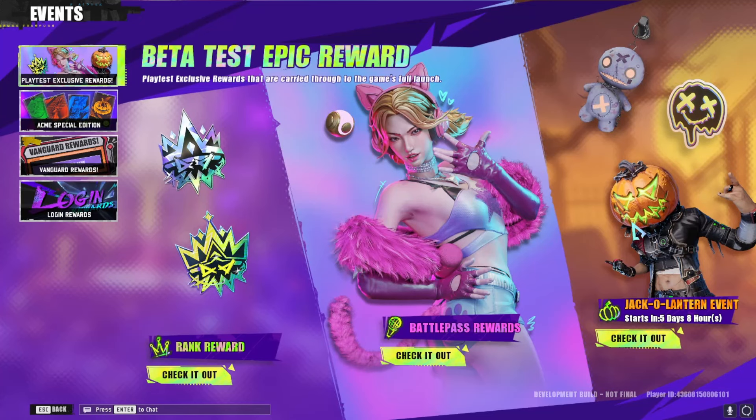From there we'll jump over to the jack-o-lantern event. It's not available until a handful of days after the beta test has begun, but you'll see a variety of rewards right there — what looks like an Axum skin with a pumpkin head, a weapon charm perhaps of a voodoo doll, and a sticker, maybe a melting pumpkin with X's for its eyes.